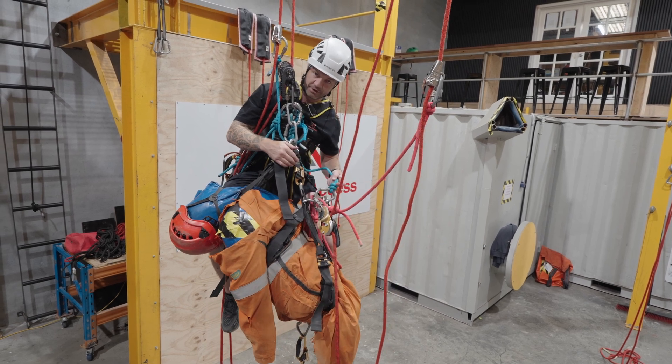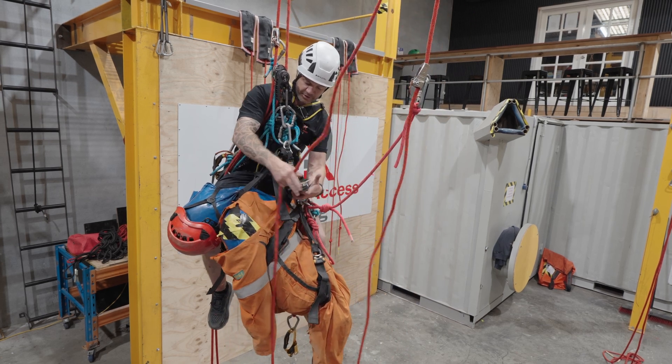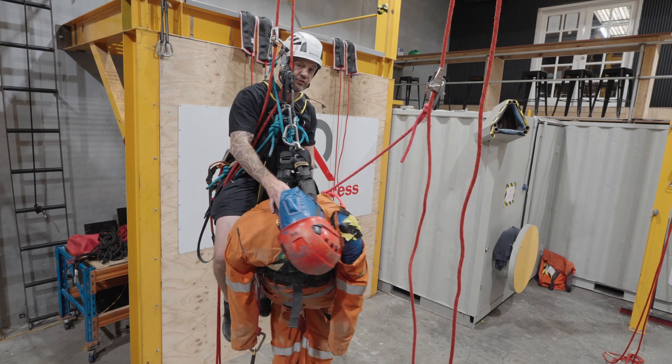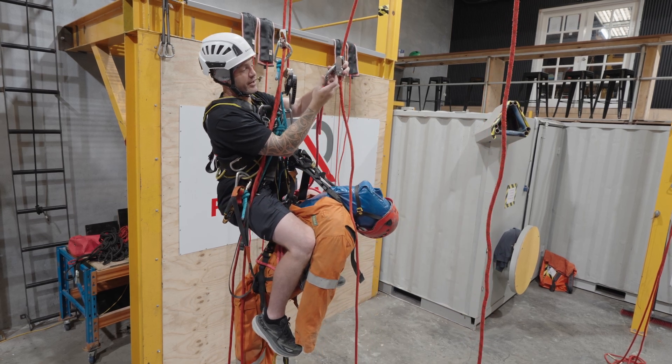My second point is my soft toe. From there, I can now remove the casualty's descender. I'm now going to do my straddle - best bit of the Roe Parkster. I can now remove their backup device.